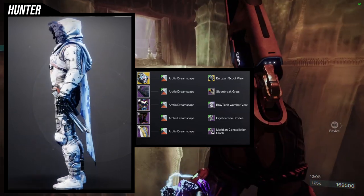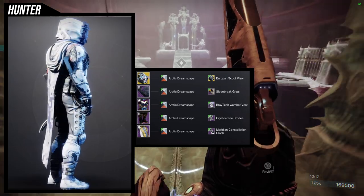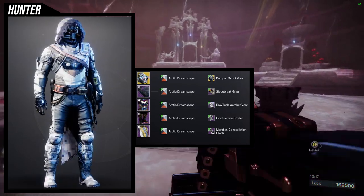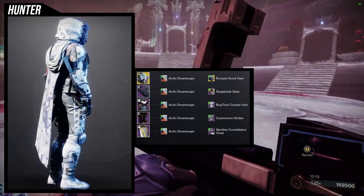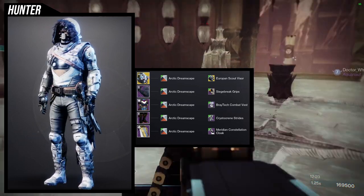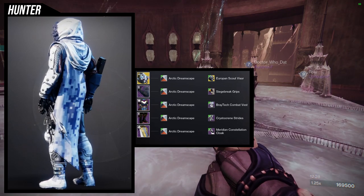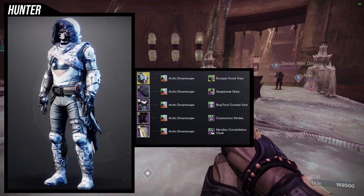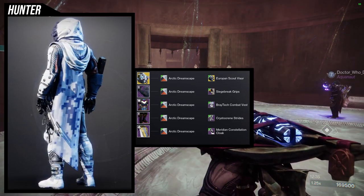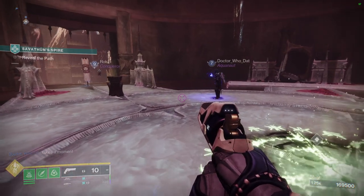The shader is Arctic Dreamscape — such a good shader if you want an arctic soldier look, and it's literally in the name. I also made sure not to have any orange pieces, since the off-color is orange and I'm not the biggest fan of it. This came out more arctic soldier than tactical soldier — tactical would have more blades and ammo packs — but there's enough of it where in my head it still looks tactical, just themed around snow.